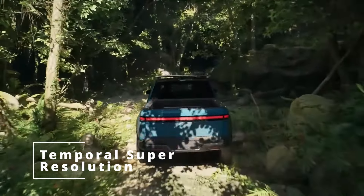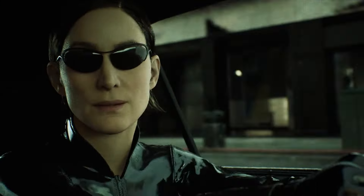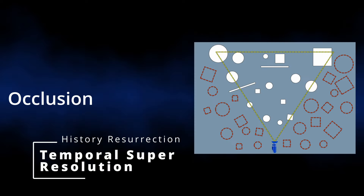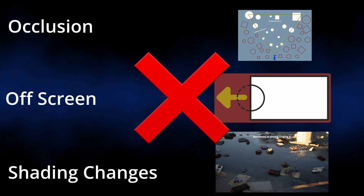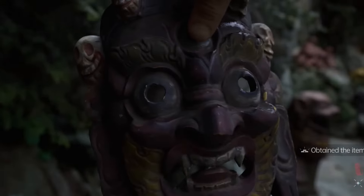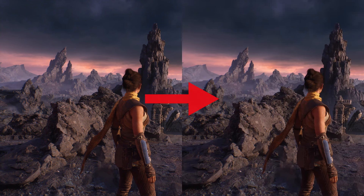Number three: Temporal Super Resolution. This built-in cross-platform upscaling technology renders the game not at full resolution to save rendering calculations. This is already a feature in Unreal Engine, but there might be these changes. History Resurrection: occlusion, shading changes, or going off-screen all discard Temporal Super Resolution data. With this new advanced feature, old Temporal Super Resolution data would be saved in order to prevent noise or trail artifacts. This system would compare the saved data and the current one in order to resurrect the detail from old Temporal Super Resolution data.